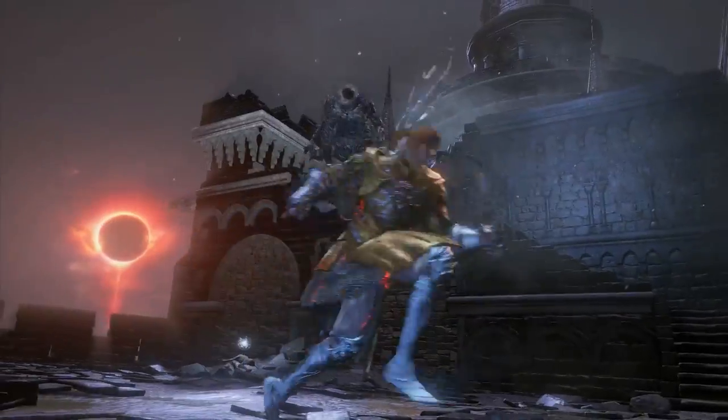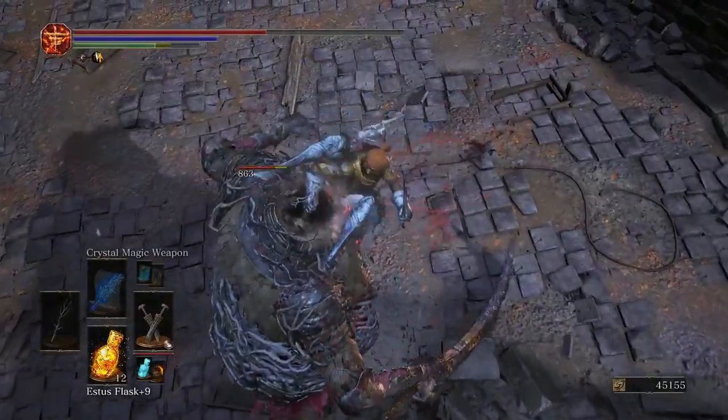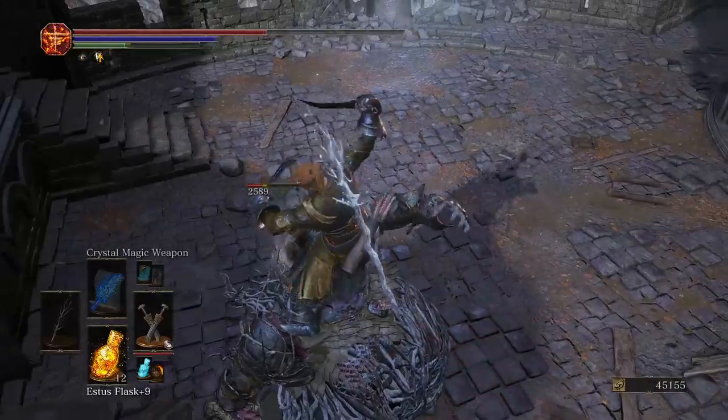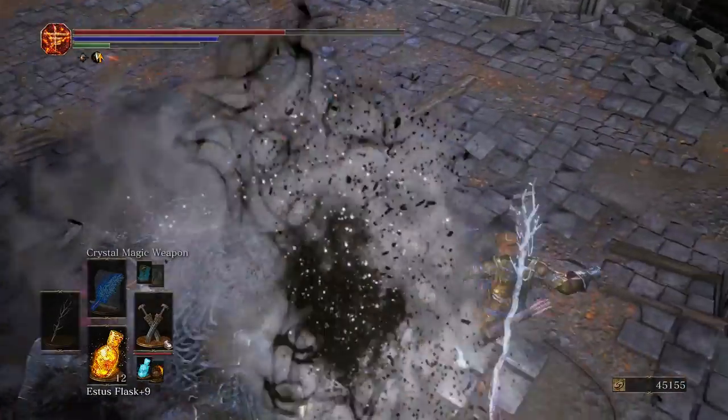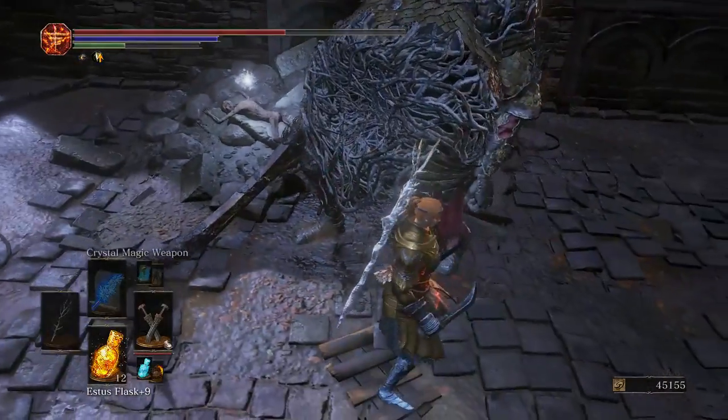The Herald Knight. The cool thing about these guys is if you do a plunging attack, you get to deal loads of damage. I believe it counts as a critical too, though I'm not sure.